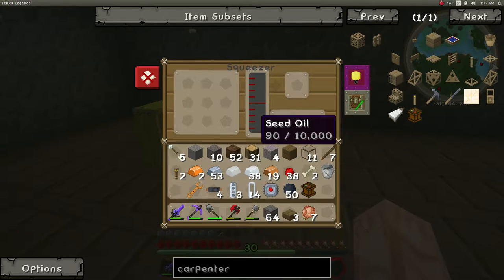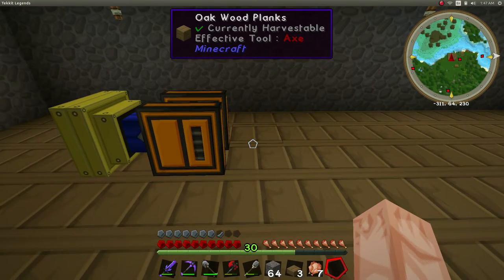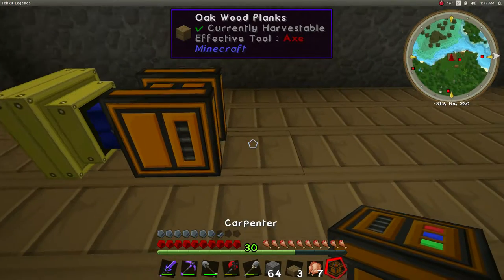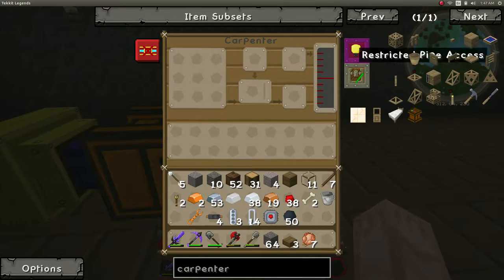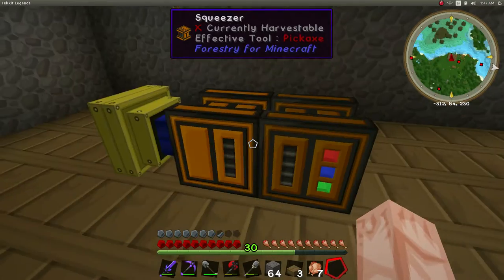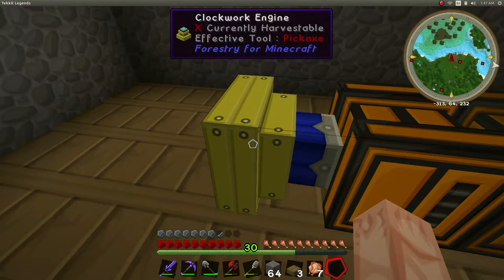How much in our squeezer — we have like 90 out of 10,000. Ninety is not much — I think 1,000 is a bucket. I need 250; we can figure this out though. Let's put the carpenter down, see what it looks like, see what it does — I've seen a little bit on it. It's saying there's no recipe and no power. I bet we can use this for power.